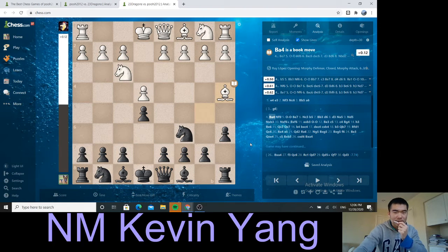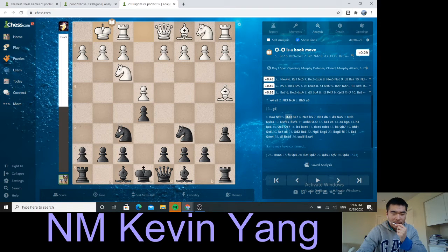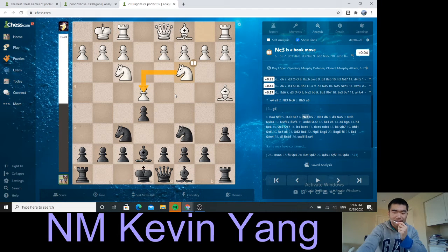After bishop a4, people could play b5, people could play bishop e7. I played knight f6 to threaten that pawn, and after castles, some people play knight takes, some people don't. Some people play bishop e7, some people play b5. There are so many variations. Bishop e7, knight c3 — protect the pawn. I play b5 because otherwise bishop takes, d takes, knight takes pawn — we'd be down a pawn.